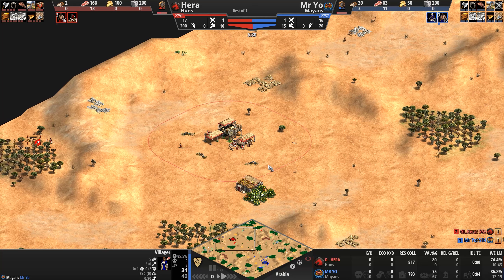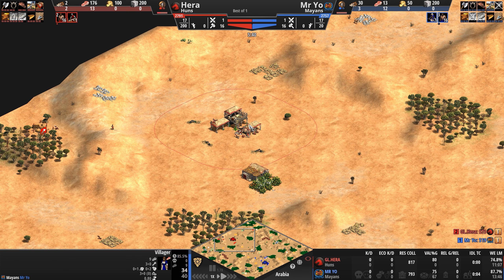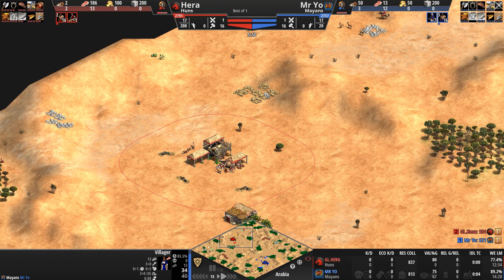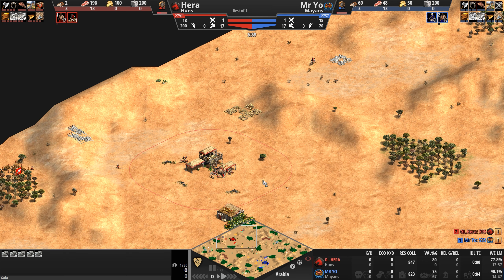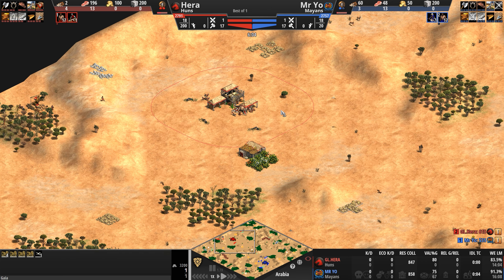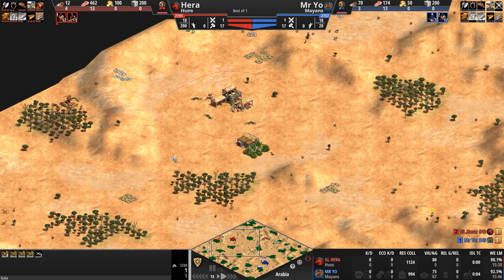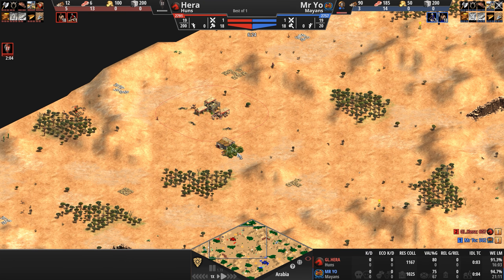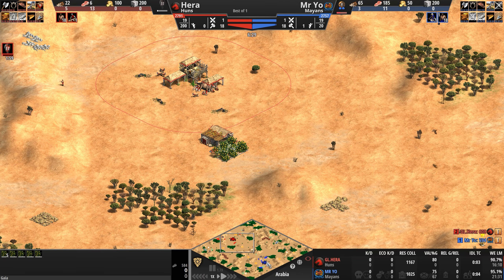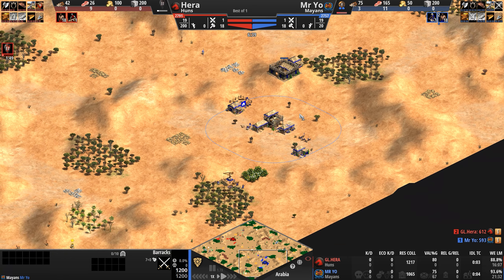Let's take a look at the bases. They look pretty open, surrounded by annoying hills. Primary gold and primary stone are at the back position. Additional stone to the rear and additional gold is annoyingly placed outside the radius of the town center. Three forests in a V-shape — easy to wall off. Not a bad base overall for our Hun, though there are some annoyingly forward bushes. Mr. Yo will probably make an issue of that.